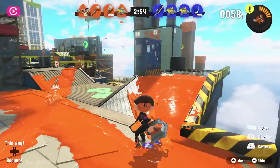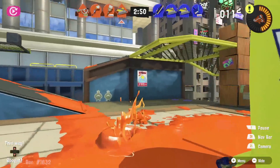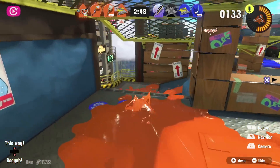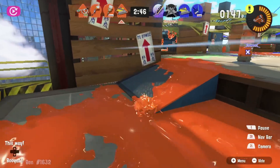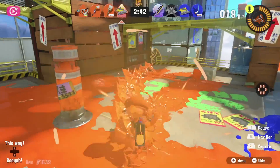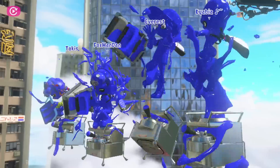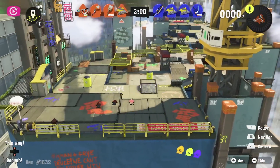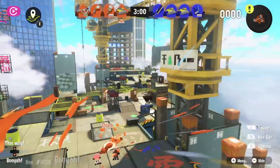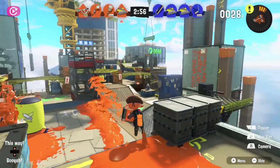Two brand new maps have been added to the game with this update. First of all we have Crab Leg Capital, and honestly this looks like one of the best new map designs we've gotten in Splatoon 3. This one is incredibly solid with lots of different places to explore, lots of different paths, and even some grates that you can walk on above the stage to get an advantage. It looks like a really great new addition and I've been having a lot of fun playing around with it so far.